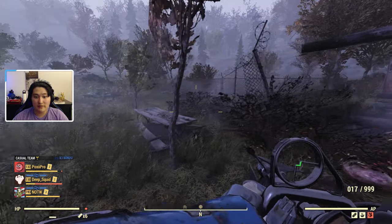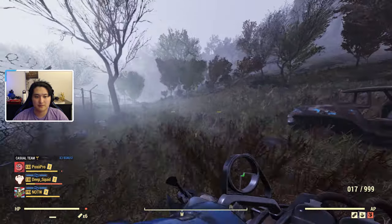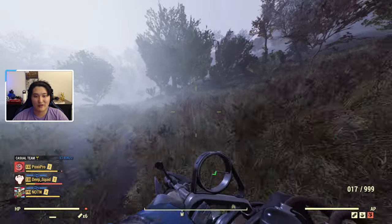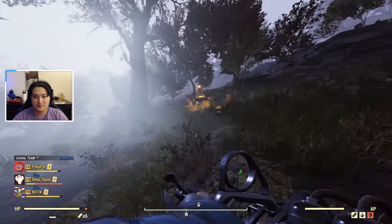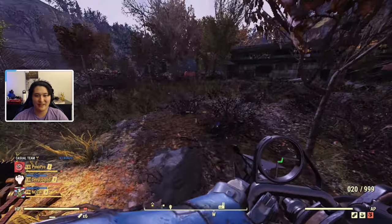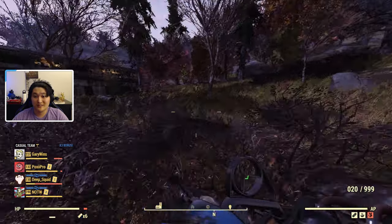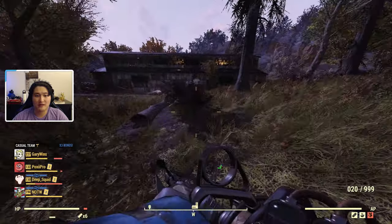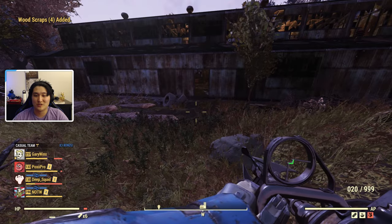On top of that, you can also go up to all of the protectrons that are kind of around the lumber mill. There we go — offloading excess wood, 10 scraps right there. So each of these guys will give you like maybe 10 scrap each, plus all of the logs on the floor and the log piles. You can rack up a lot of wood scrap just from this one lumber mill.